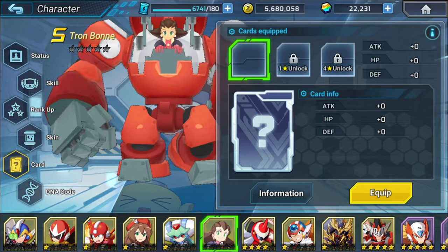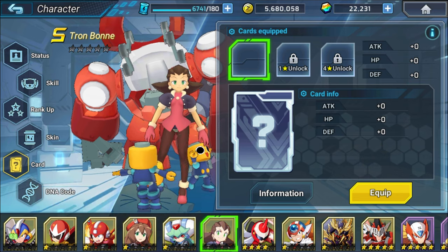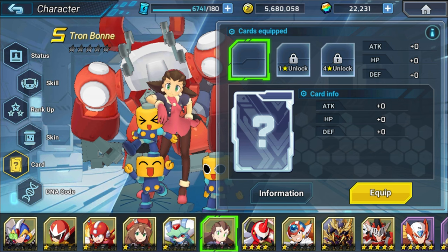One more thing I wanted to mention before getting too far into the card system is that you don't have access to all three card slots when you first get a unit. I switched over to my Tron because she's zero stars, and you can see I only have one card slot available. At one star, you get two slots, and at four star, you get access to all three slots. So if you want your unit to equip the maximum number of cards, they need to be at least four star — otherwise you won't be able to fully make use of the card system.